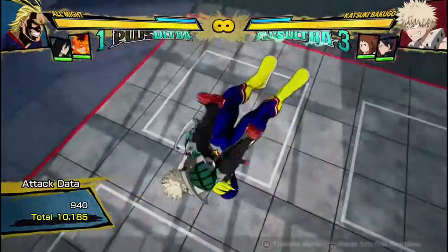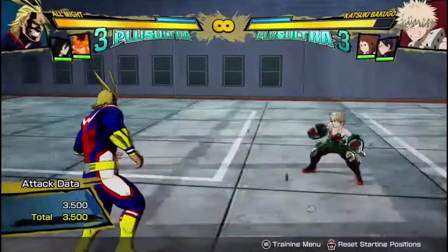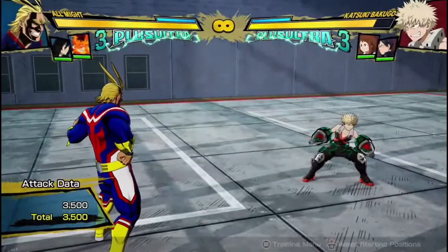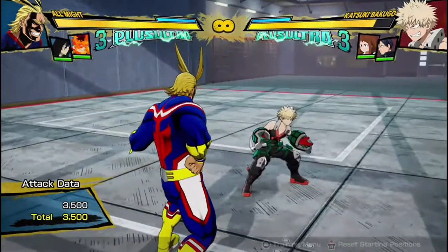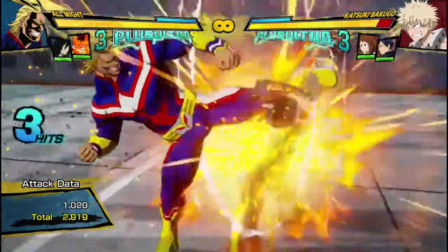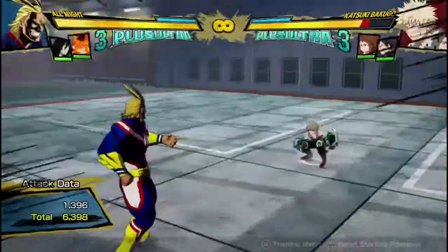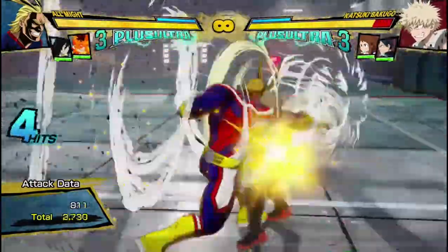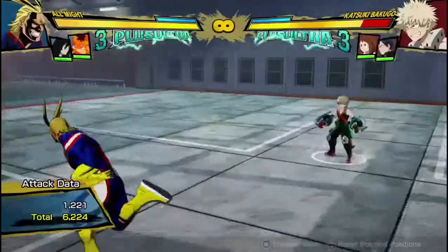Now that we've covered all these buttons, I think we can get into these combos. If you have absolutely no meter and no sidekicks or supports with All Might, and you just want to do a basic combo that costs nothing, I think the most damage you're going to get is 3 hits into this — 6398 damage, which is pretty good damage for an easy thing.